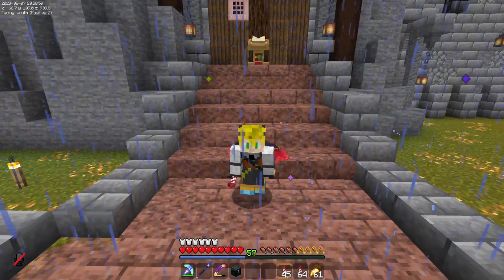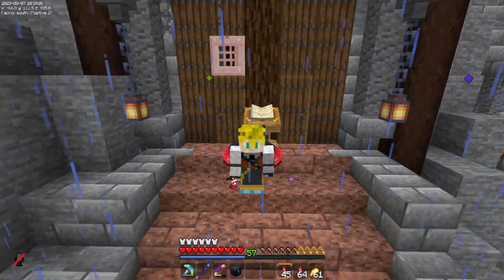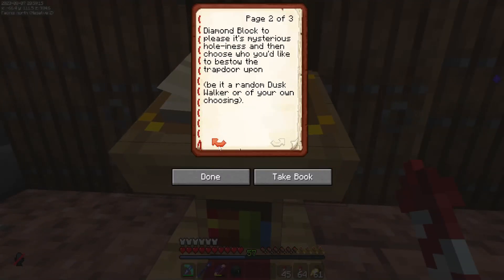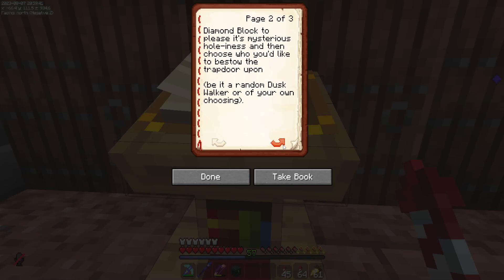There's a pink trapdoor stuck in where a spruce trapdoor should be, and there's a lectern here. Let's take a look at what it says. 'You have been chosen by the mysterious trapdoor. Who knows what chaos it may bring, but one thing is for certain — it has unknowingly set itself on your base. To be rid of the trapdoor you must visit the altar and give up a valuable offering of a diamond block to appease its mysterious holiness.'